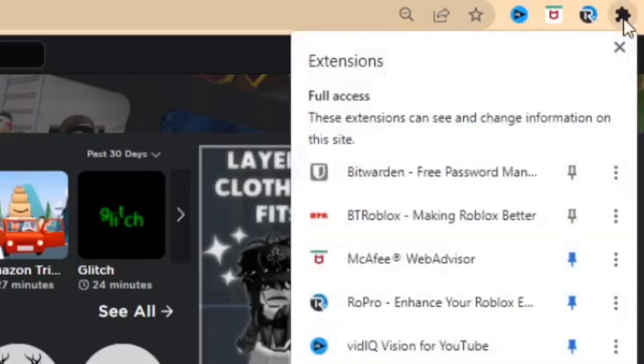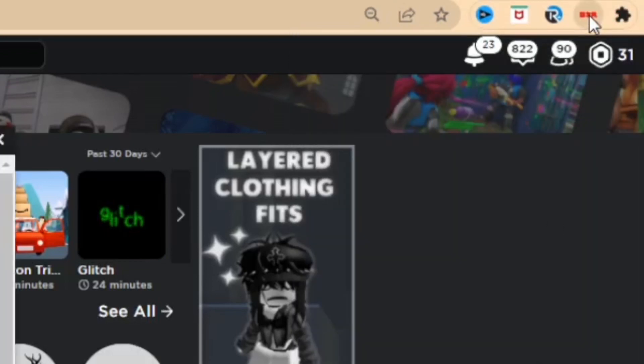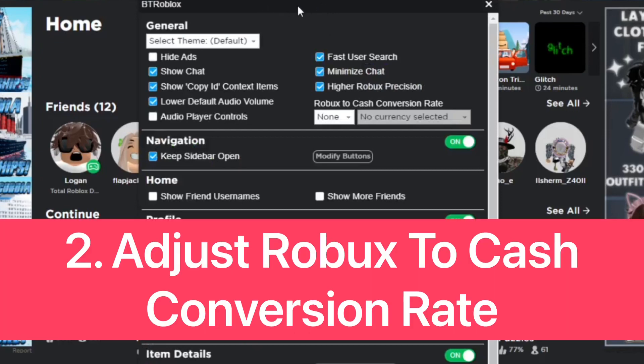You want to go ahead and go to your extensions at the top, and pin that extension. Then go ahead and click on it, and it's going to bring up this menu, so you can adjust settings.